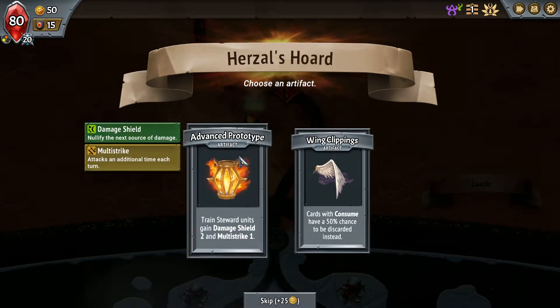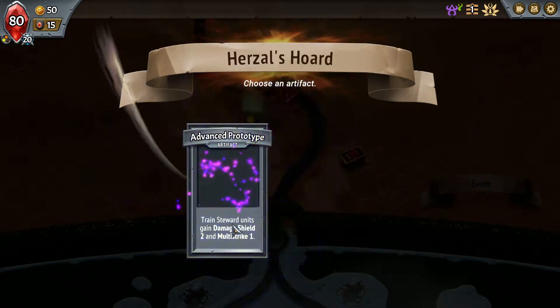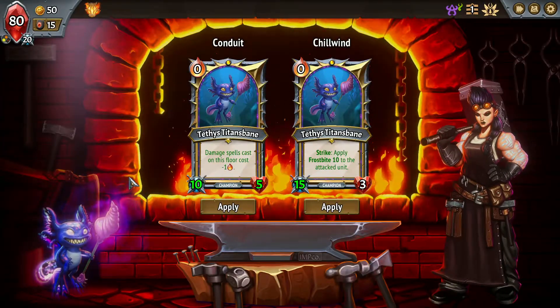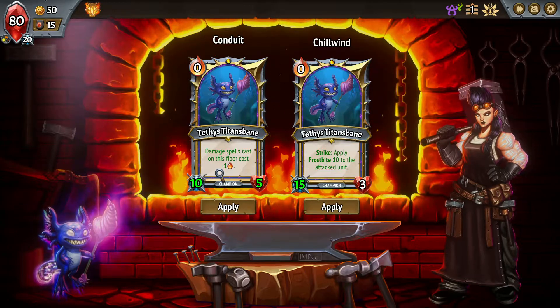Train Stewards get Damage Shield 2 and Multi-Strike 1. That is a good way to buff up my early units so I don't have to focus on making more units, so I think I will take that actually. It's a bit strange but it's an interesting option.